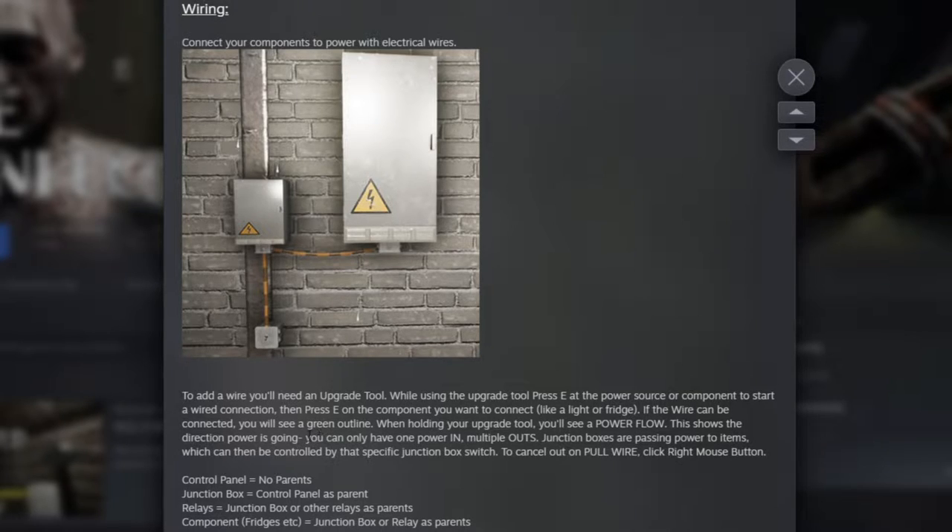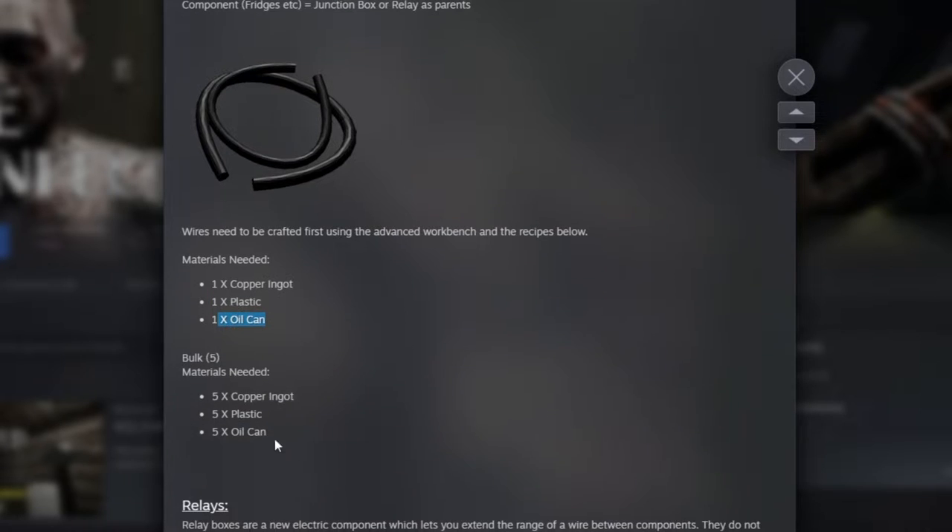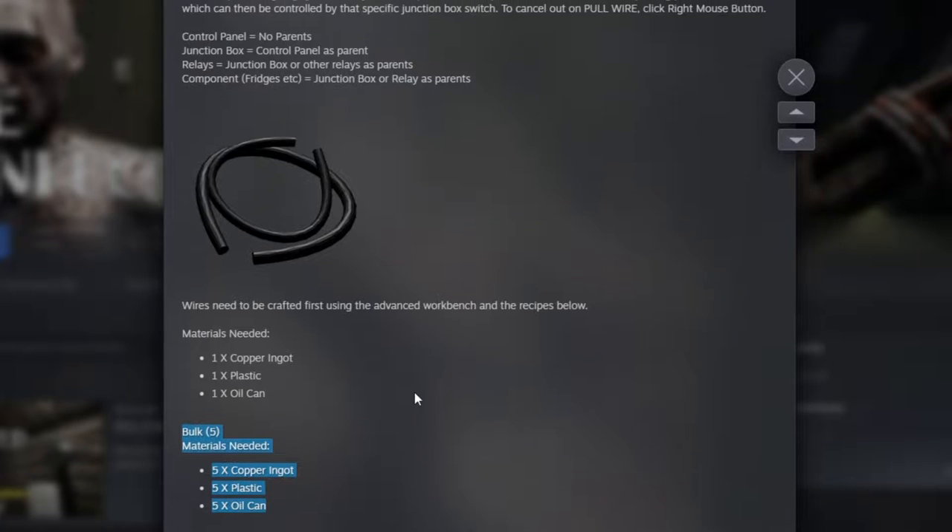To cancel or delete wires, have your upgrade tool out, look at the component, and right-click. It will ask if you want to delete the wires — click yes and they'll be removed. You'll get the wires back in your inventory, which is really awesome. For crafting a single wire you'll need one copper, one plastic, and one oil can, and there's also a bulk recipe available.